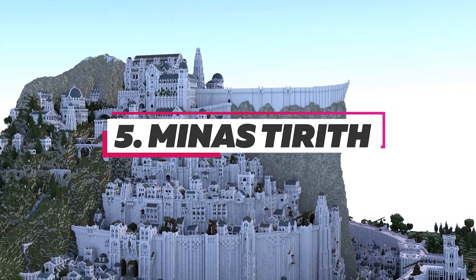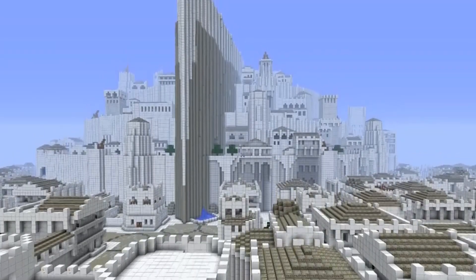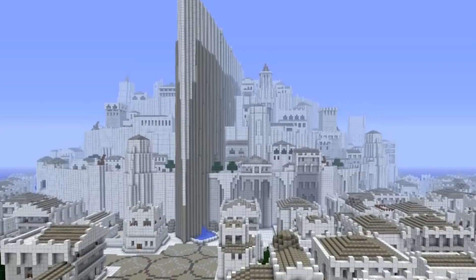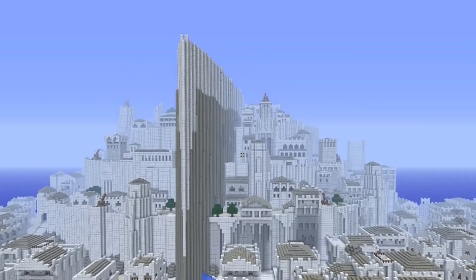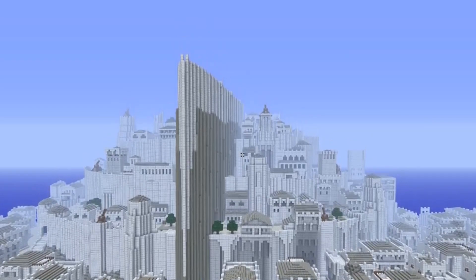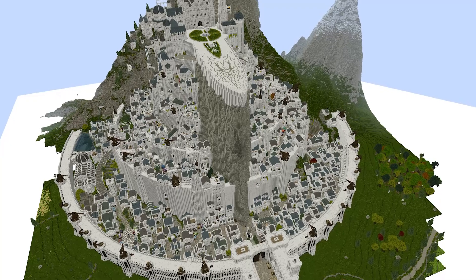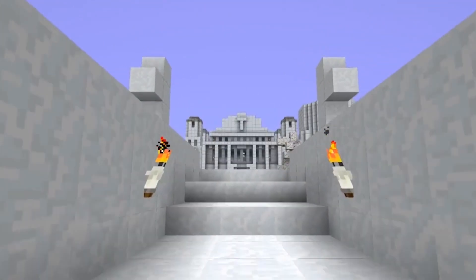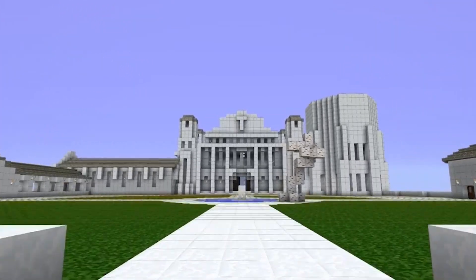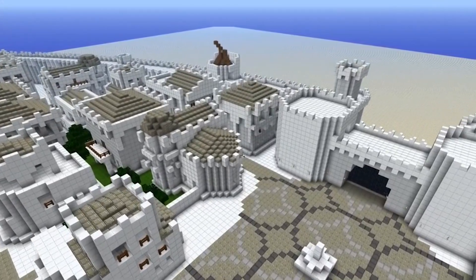Number 5: Minas Tirith. Before Game of Thrones and King's Landing, people loved Lord of the Rings. That world was recreated by Fishy in their careful construction of Gondor's capital city, Minas Tirith. Created by just one person, this build took an impressive 22 hours and 20 minutes to finish. From the familiar white gate to the tower and cliffside the palace is built into, the entire structure and city are incredible to behold. It took around 6 million blocks to craft.